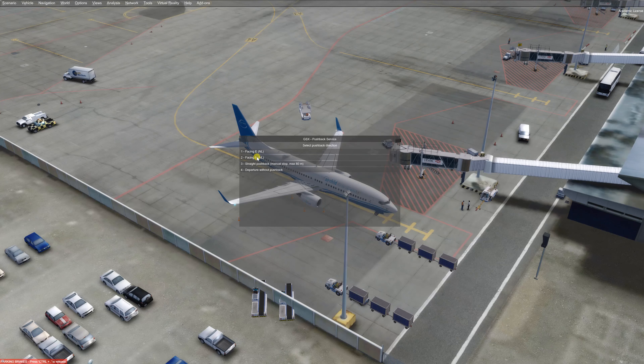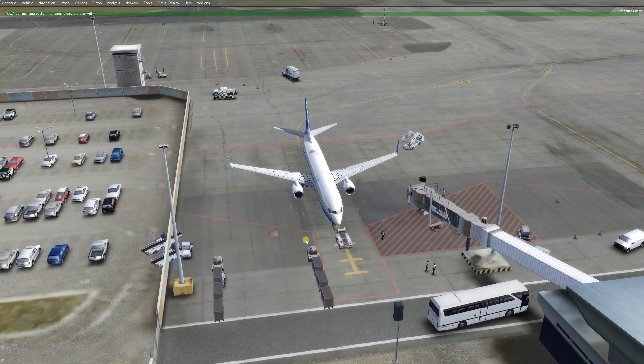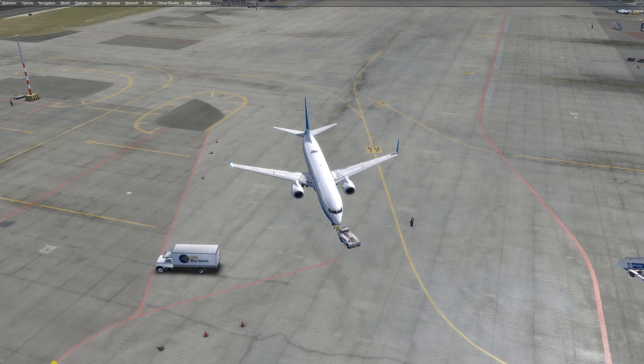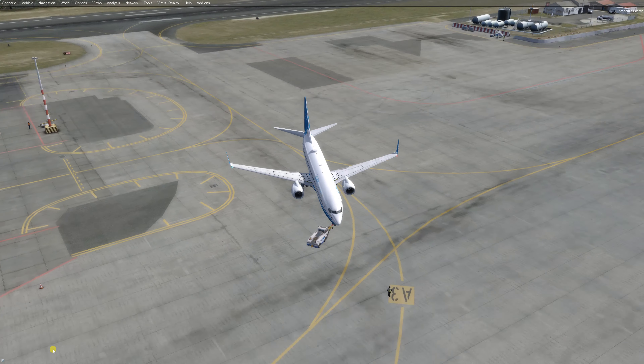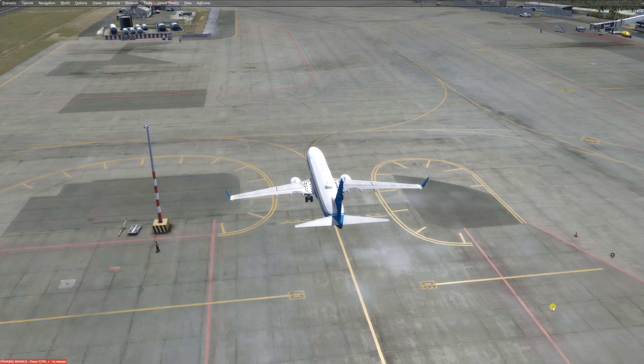Of course, I have to edit this — it would be west rather than north. But that's not the purpose of the video; it's rather showing you how complex pushbacks GSX Level 2 version 2.6 can do. I don't think it gets any more complex than this.